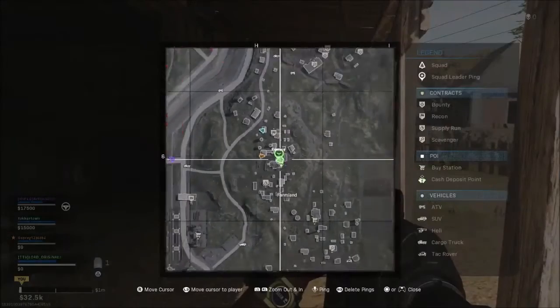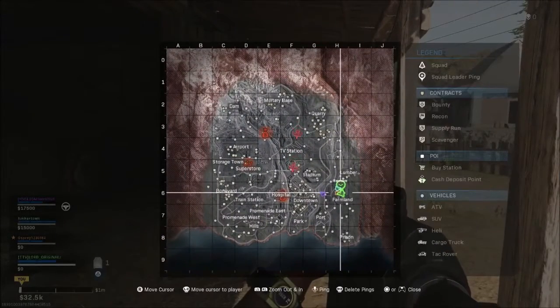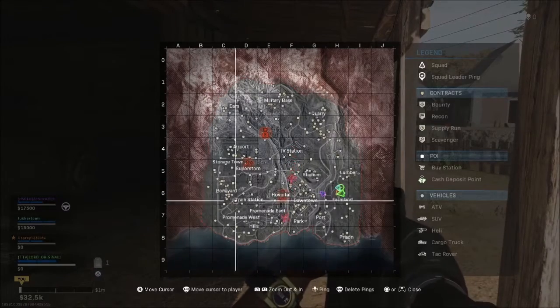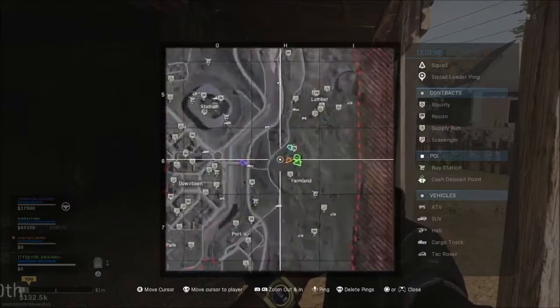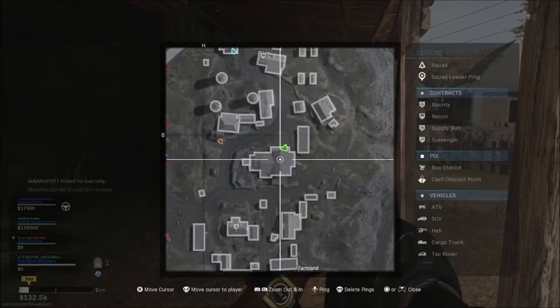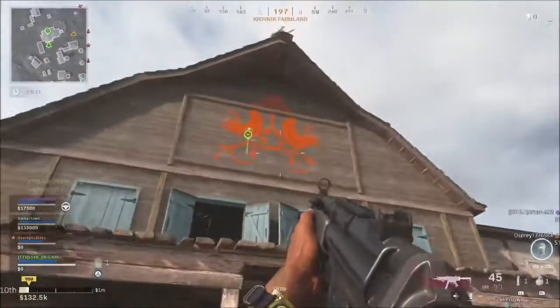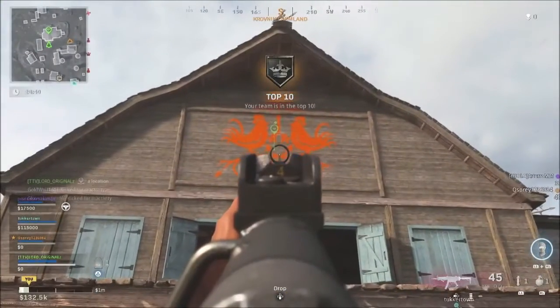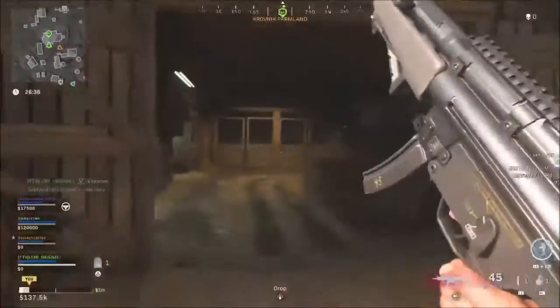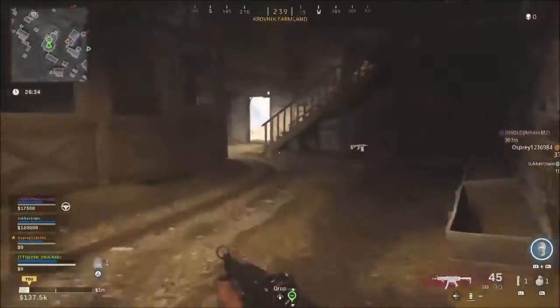So you want to land in H6. As you can see, H is up here and 6 is across from there — you want to land in that tile, which brings us to Farmland, which brings us to the main building right here. It's the one with the two cocks on the front, basically like a spray paint. Once you run in here, you go around and then...